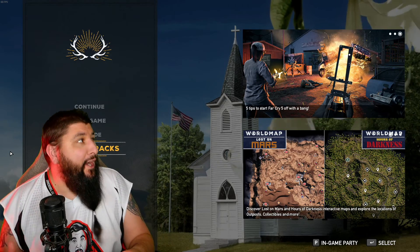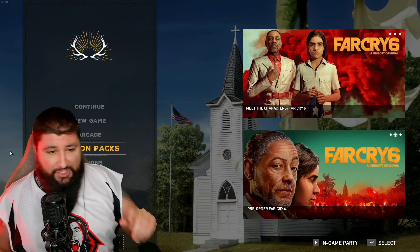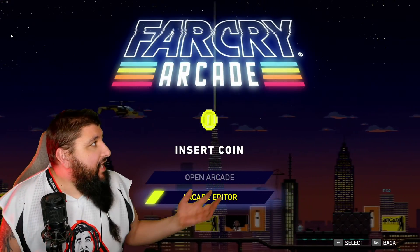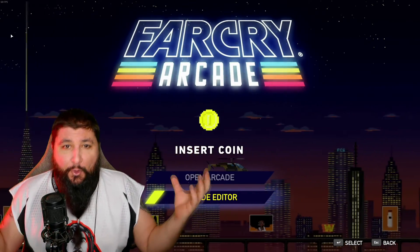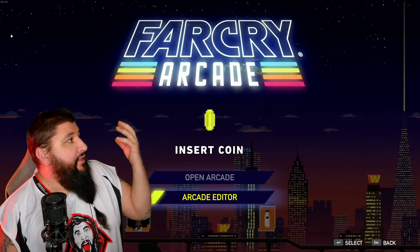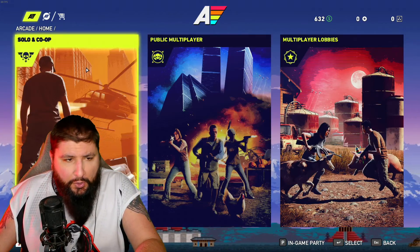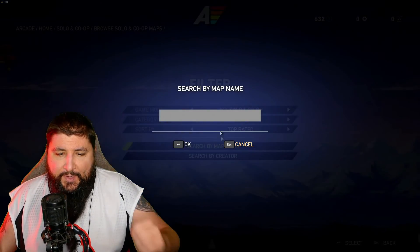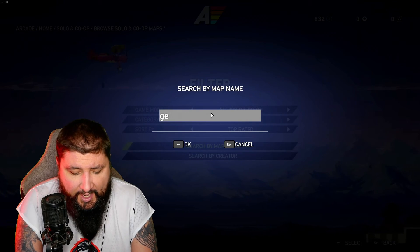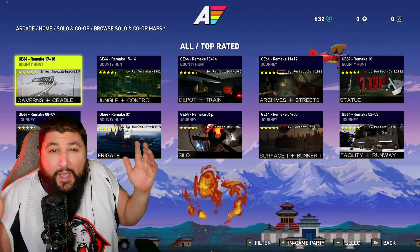The first thing you need to do is fire up Far Cry 5 — you gotta have Far Cry 5. When you're on the menu, click Arcade. That's gonna bring you to the Far Cry arcade, which is actually pretty dope. This entire game of Nintendo 64 GoldenEye was made using the in-game arcade editor. There are no mods to install. Hit Open Arcade, click Solo Co-op, then click Browse Solo Co-op Maps. Search by map name and search GE64 for GoldenEye 64. That's it — it's magic from there.